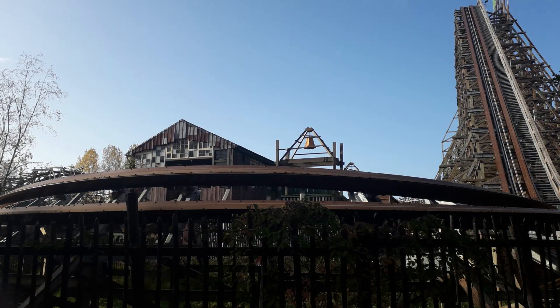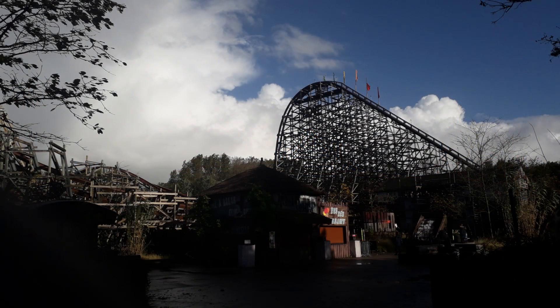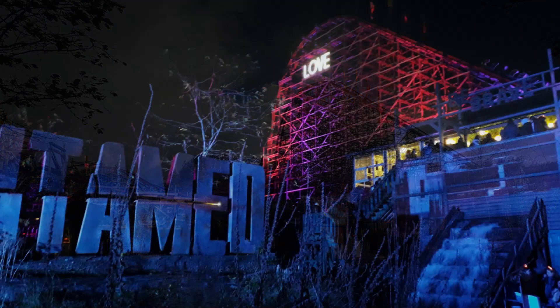Coming to the number 4 spot is Untamed at Walibi Holland. Now Untamed is just relentless — it's a relentless ride with a great first drop. Even as it goes out of the station it has a heartbeat sound, which really gets you pumped up and ready for the ride. You've got whippy inversions — some of them are really intense, especially the first one. Then every element pops. This ride is not necessarily about the inversions, even though it has more inversions than any other hybrid coaster. The main focus of this ride is the airtime, and every airtime hill hits hard. You're out of your seat for the majority of the ride.